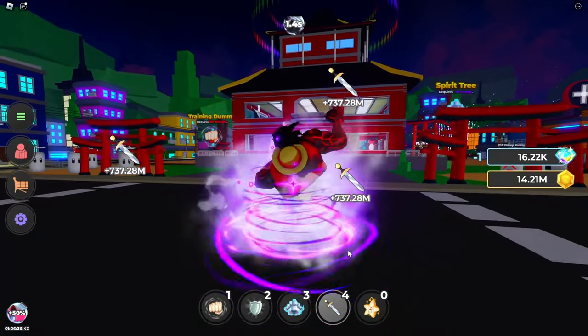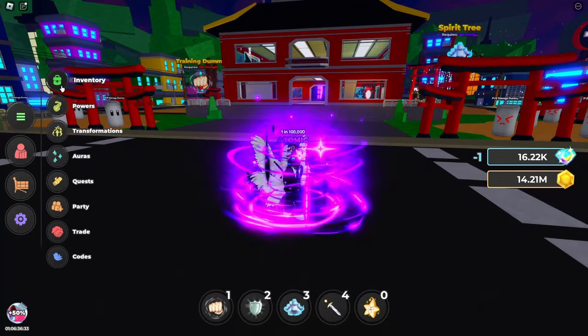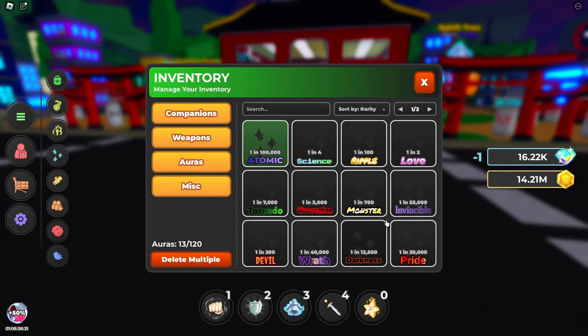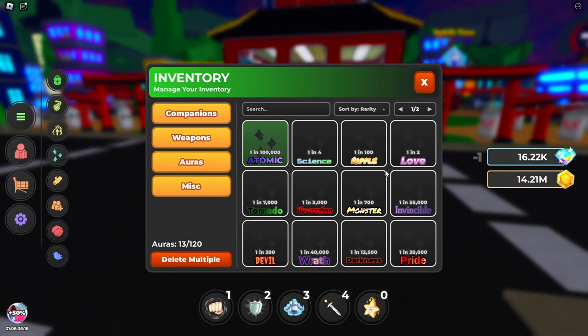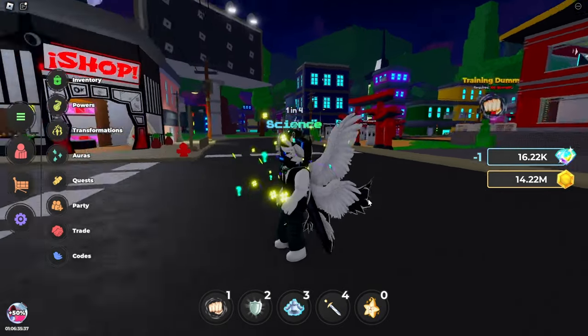That's every new ability. Now I'm going to show off the auras I have. Right now I have Atomic equipped. If you go into your inventory and click on auras, they're all right here. They're not exactly in order even though it's sorted by rarity — like 1 in 4, 1 in 100, 1 in 2. But I'll just go in the order they're in my inventory. All of them have a custom pose as well.